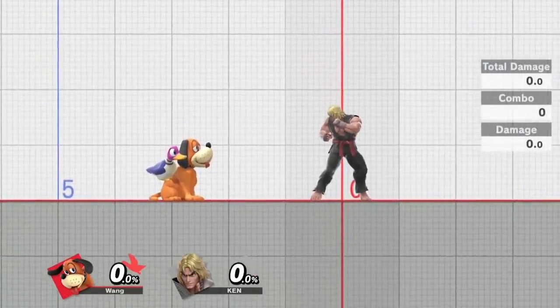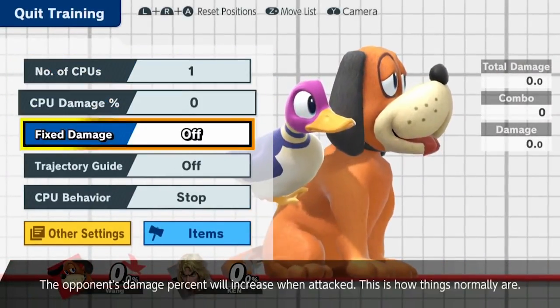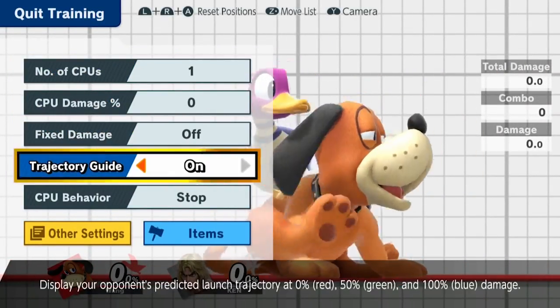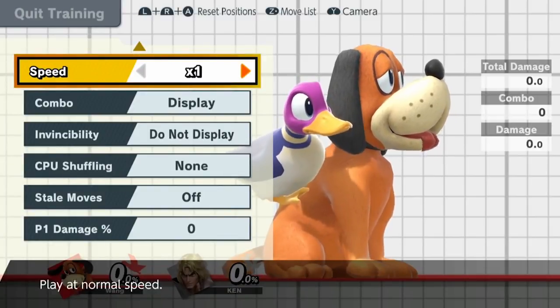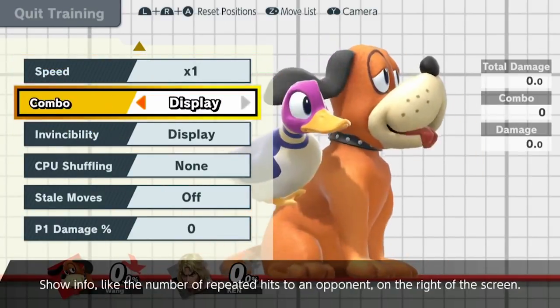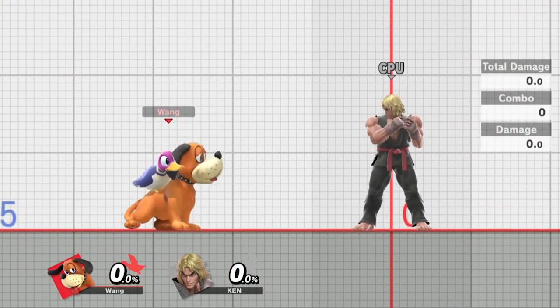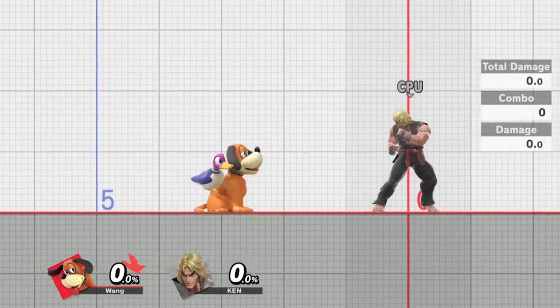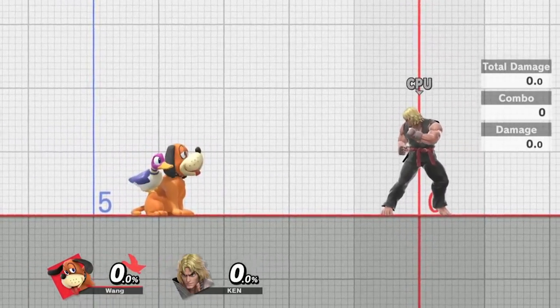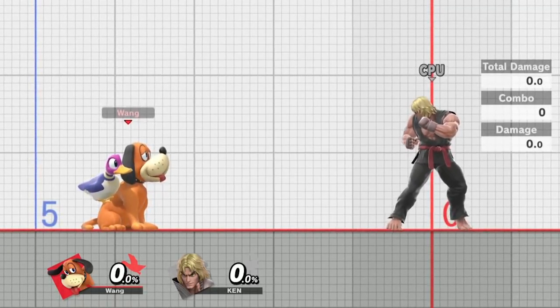Yesterday I did go into training mode and did frame-by-frame analysis of all of Duck Hunt's moves. I even took a protractor and measured the angles to get a good idea on the trajectory guide on everything. Today we're going to be going over his entire kit, how they work, how they're utilized, and how they've changed from Smash 4. You can find everything I'm going to be talking about in the description below.